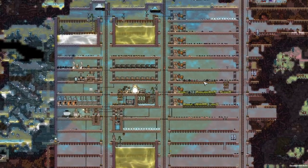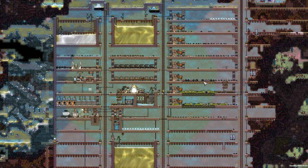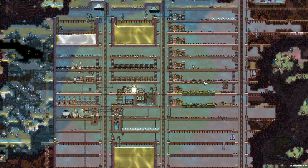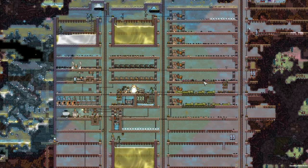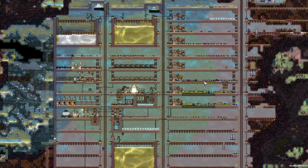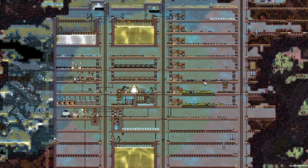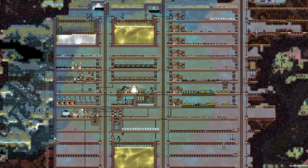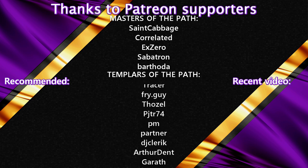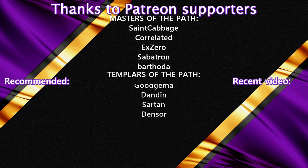Thank you very much everyone for joining and I hope you are enjoying this series and seeing the progression. We've now gotten food very much under control and highly automated. We're going to build lots of hatch ranches on this planet, and the other planet is not as big so we'll build something else there. Next objective will be rocket launching and working our way towards that little bit of oil so we can potentially, probably, and preferably make some steel and get that going. Thank you very much for watching, I hope to see you next time — until then, take care and stay effective. Bye!